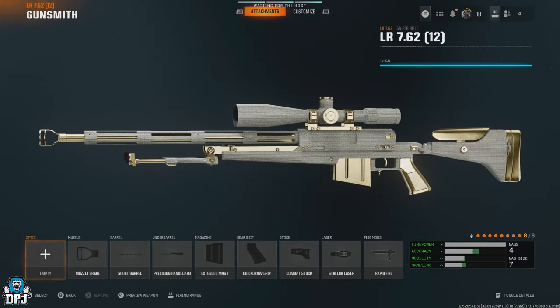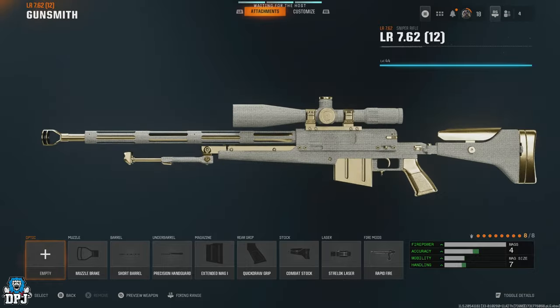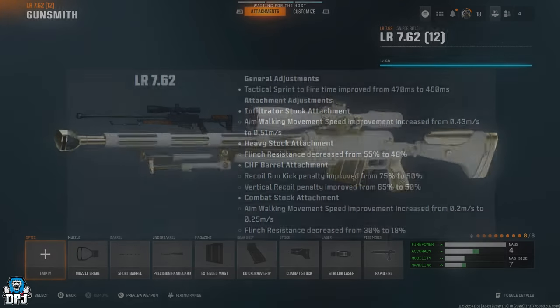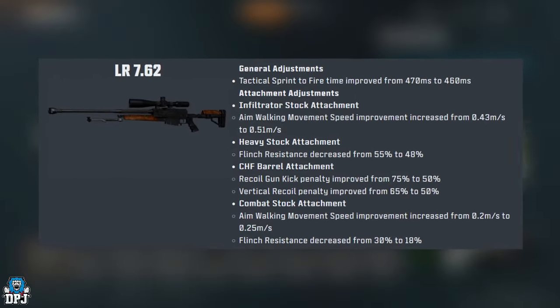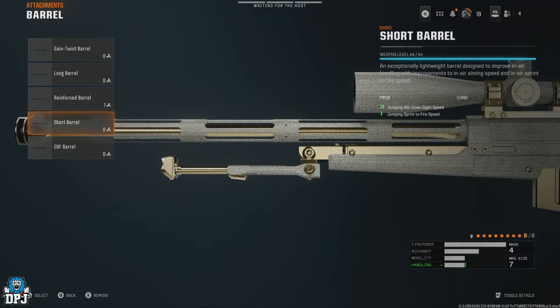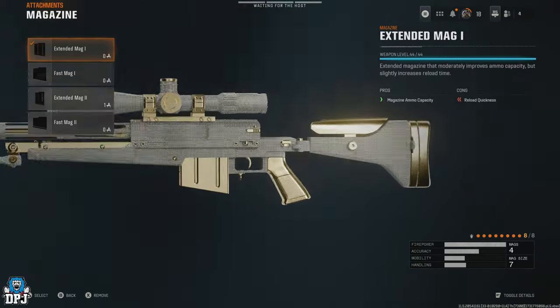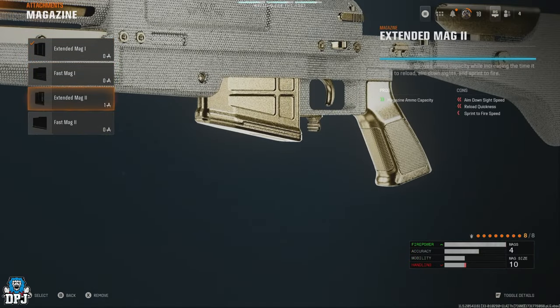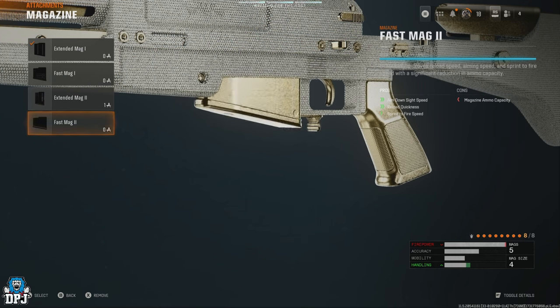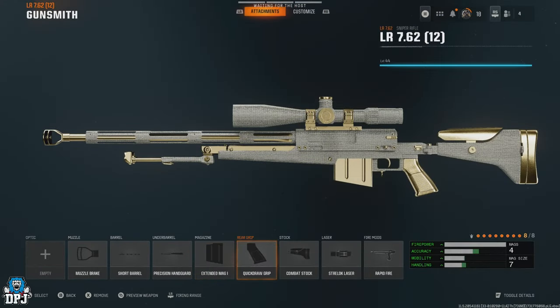The last sniper is the LR 7.62. This build is basically the same as the Frostline besides the barrel. On screen you can see the Season 1 patch adjustments. Muzzle: Muzzle Brake. Barrel: Short Barrel, because this weapon gets way fewer hit markers and the Short Barrel suits the quickscoping playstyle. Underbarrel: Precision Handguard. Magazine: Extended Mag 1, or Fast Mag 2 for a slight ADS increase, though it brings the clip size down to four rounds — so I use Extended Mag 1.